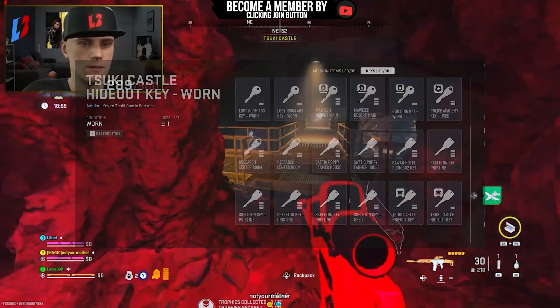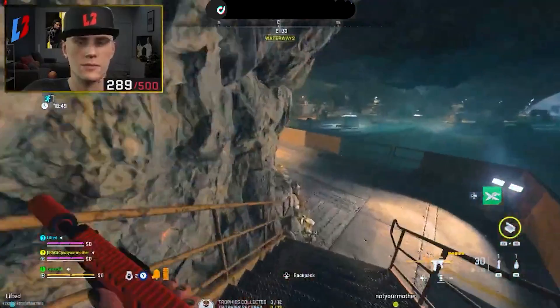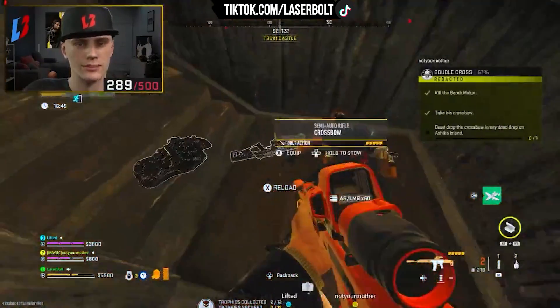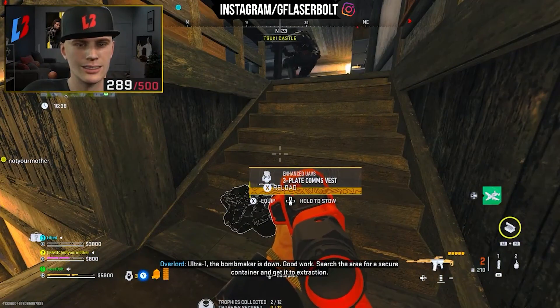Once you have that key, you can go through the bottom. As you go through, diffuse the traps on the steps and go all the way to the top third floor and take out the bomb maker.